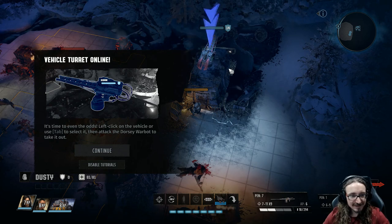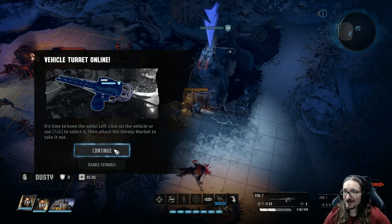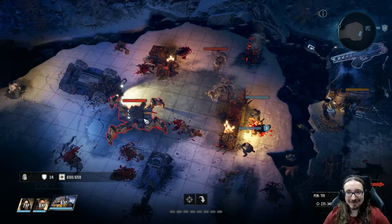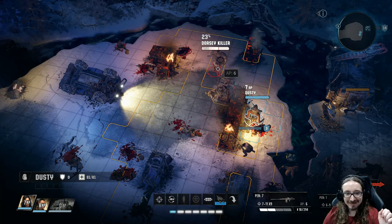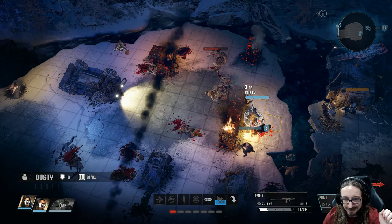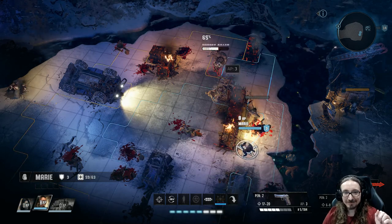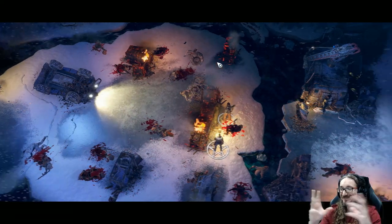Your turn! 'Vehicle turret online — it's time to even the odds. Left-click on the vehicle or use Tab to select it, then attack the door to take it out.' All right, I've got a little backup! Let's see. Attack — yeah, why don't you attack this guy? Boom! Nice! I still got one enemy left. I missed — that's too bad. What else can I do here? I wonder if I could punch him. Okay, let's do the defend again — that'll probably be a common option. Okay, let's try this. Did it! Ha, did you see that roll up? Ha ha, that's awesome!